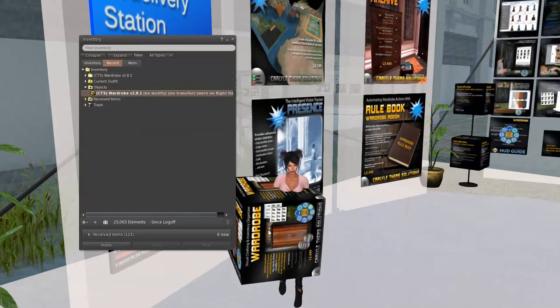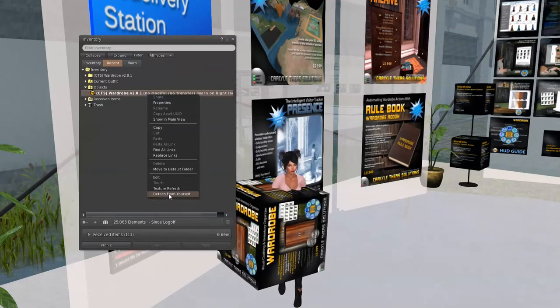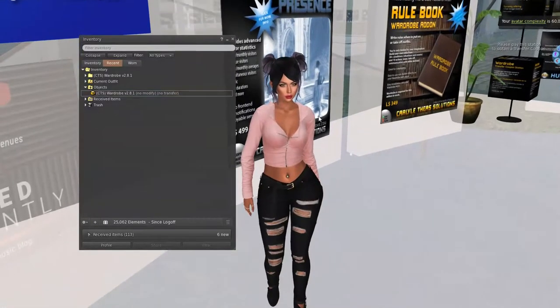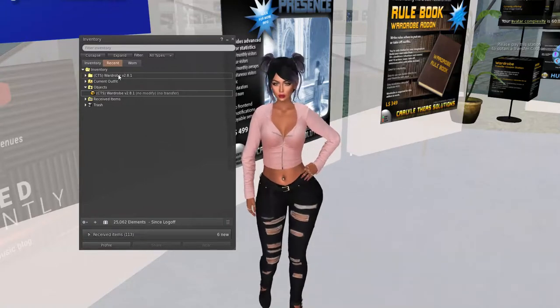I can either right-click on the box itself and detach it, or I can right-click on this item and detach it — either one will get the box off of me. No more box on me! That's how you get a redelivery and unpack it.